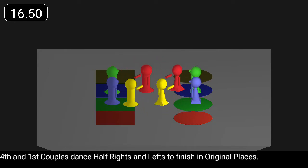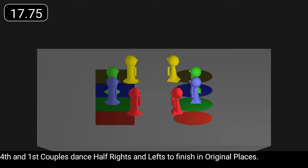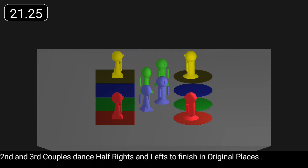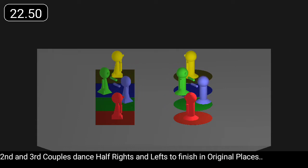Fourth and first couples dance half rights and lefts to finish in original places. Second and third couples dance half rights and lefts to finish in original places.